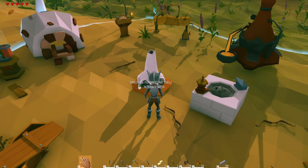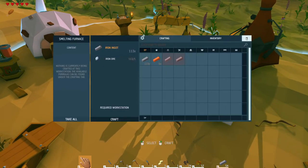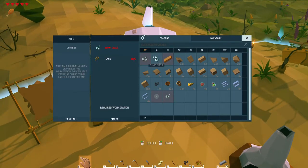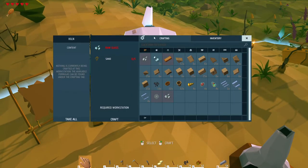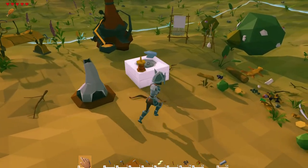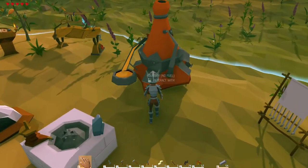The key ingredient is raw glass. You make raw glass from sand, and you make sand in the smelter — actually, let's check the kiln. Yes, there it is: raw glass from the kiln, made from five pieces of sand. That's how you get raw glass.